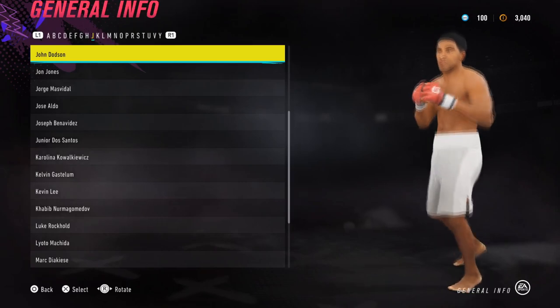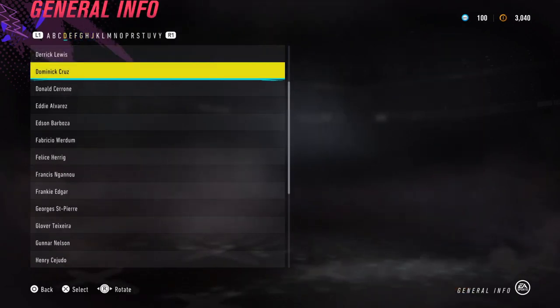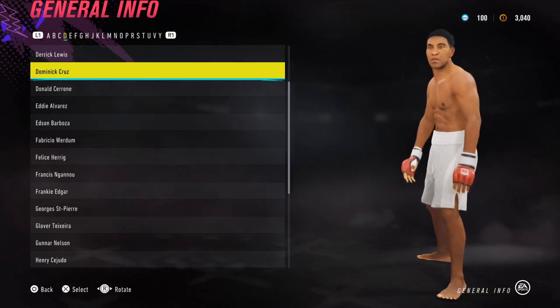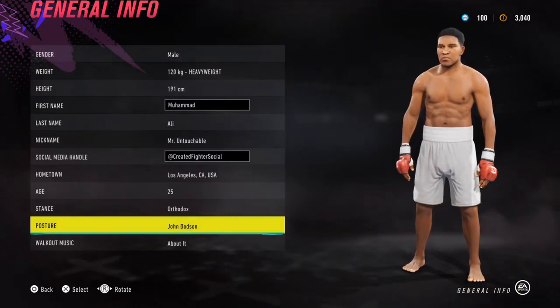The John Dodson stance has a bounce that kind of reminds me of Ali's style — you know, he had the Ali shuffle. I think this is the closest one to that. If you want different footwork, you could do Dominic Cruz as well; he has a different footwork style and his hands are kind of low, which is also kind of Ali's style. It's a tricky one to figure out.